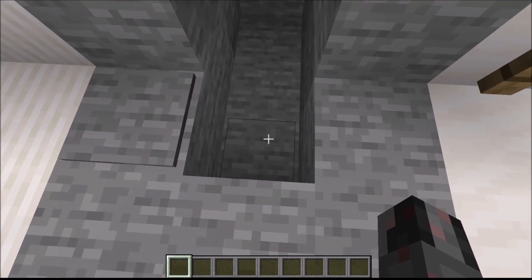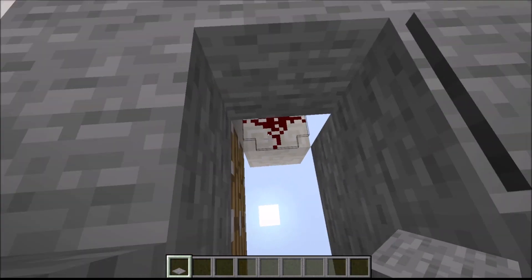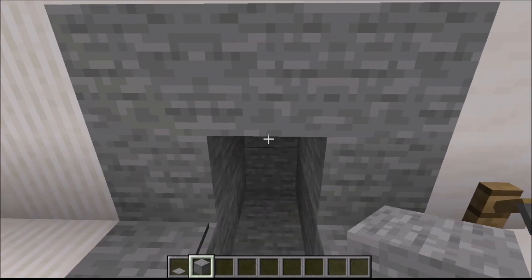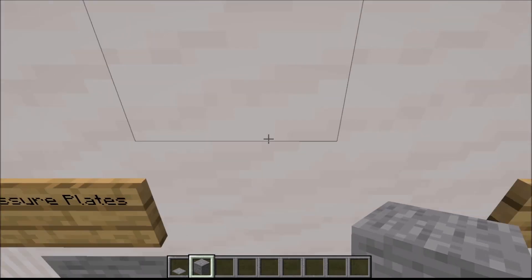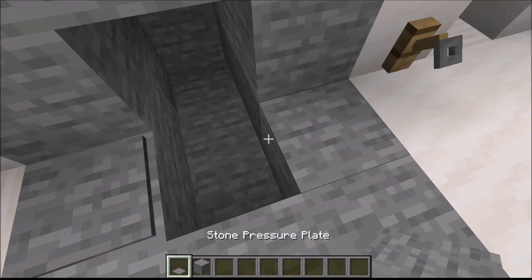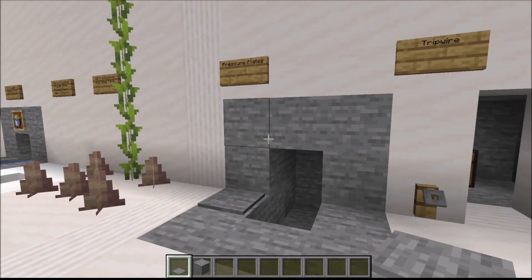This is already a very efficient trap. If I step on this pressure plate here, you can see some pistons activate and move the blocks to the side. The pressure plate was on top of this block and once I stepped on it, it activated this piston. I added a second piston because if a player is running forward and lands on this area, there is a small chance he will land on the edge and may not fall through. So that's why I prefer to add a second piston there.